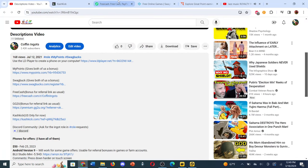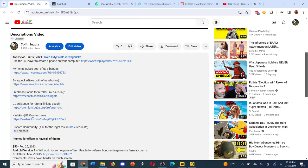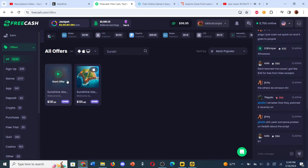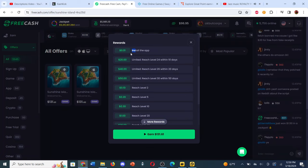Free Cash is where the offer actually is at the moment. You have Sunshine Island — just go to Offers, click on the referral link, go to Offers, click on Offers, search for Sunshine, and you might see it at $131 for both Android and Apple. Android pays about one cent more than Apple, but they're essentially the same thing. You install the app and that's how you can tell if it's tracking.